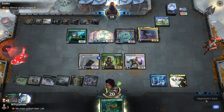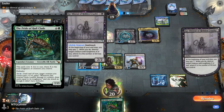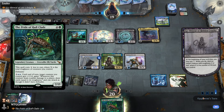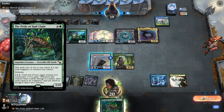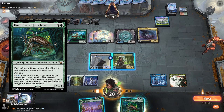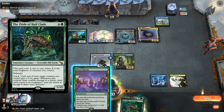Welcome back to the channel, it's Gnome here. Today we're checking out the Pride of Hull Clade — I think that's how you pronounce it. This guy is really interesting because you usually don't see a 2/15, let alone a Simic commander as a 2/15. It's a really fun commander, but it's kind of a trap to build it in defender tribal. A buddy of mine in the Discord said you kind of just want to run Simic big boys.